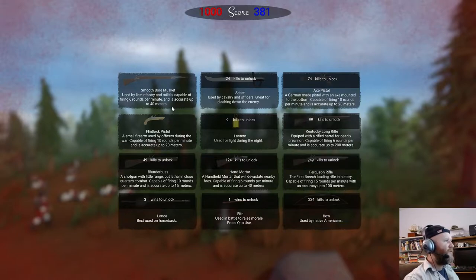So right now I'm stuck with a smoothbore, used by line infantry and militia, capable of firing six rounds per minute and accurate up to 40 meters. That sounds right — five rounds a minute was actually really good for loading that type of weapon. The difference between a musket and a rifle: the rifle has little grooves inside the barrel that make the bullet spin when it comes out, making it really accurate.